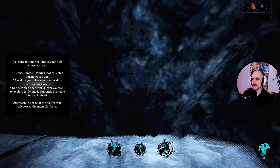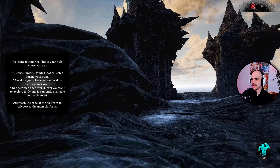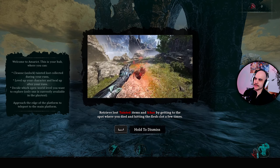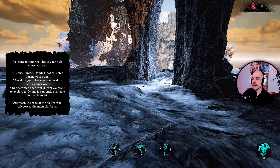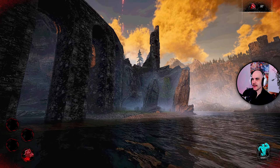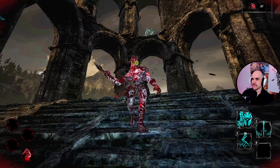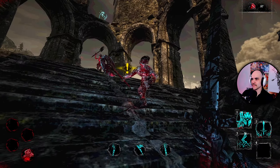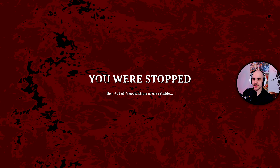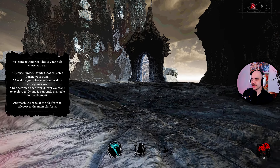Decide which open world level you want to go for — there are two available in this playtest. There are two lost tainted items. We can go get all my lost items if I can find them. Maybe that beam is where my loot is. Ah, we died again. This game is difficult — I like it. Got to be more careful.